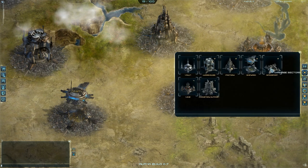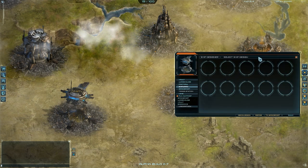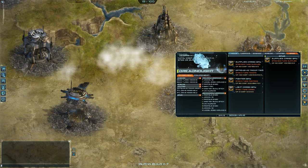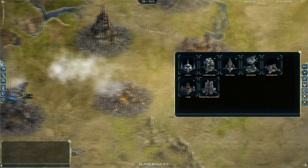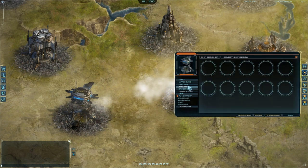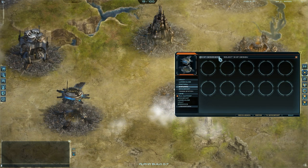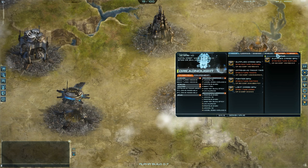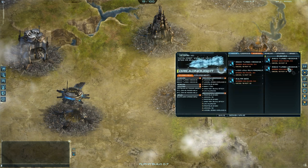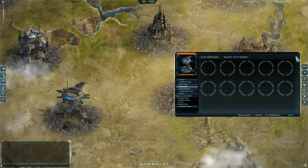After you created that, you go to the shipyard and select the design by clicking here. It takes a few seconds to refresh and see the design. I still have the design here — I have to wait until it appears.